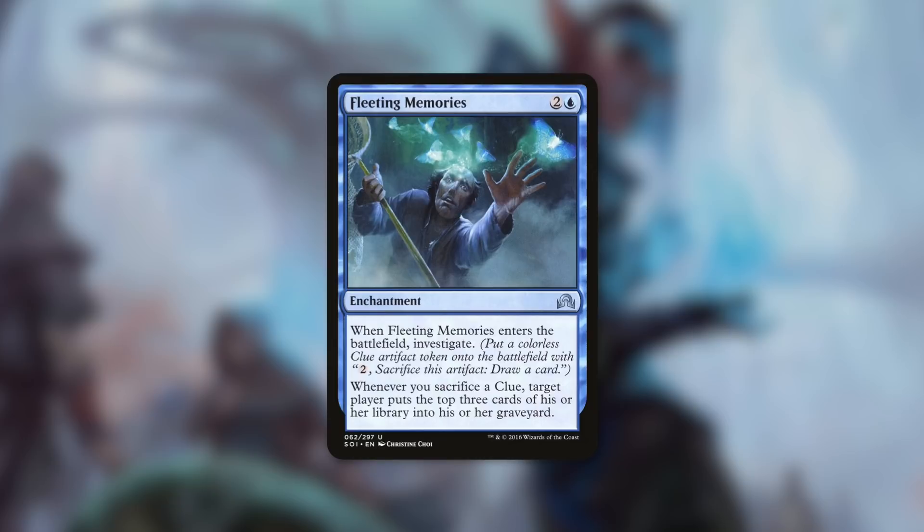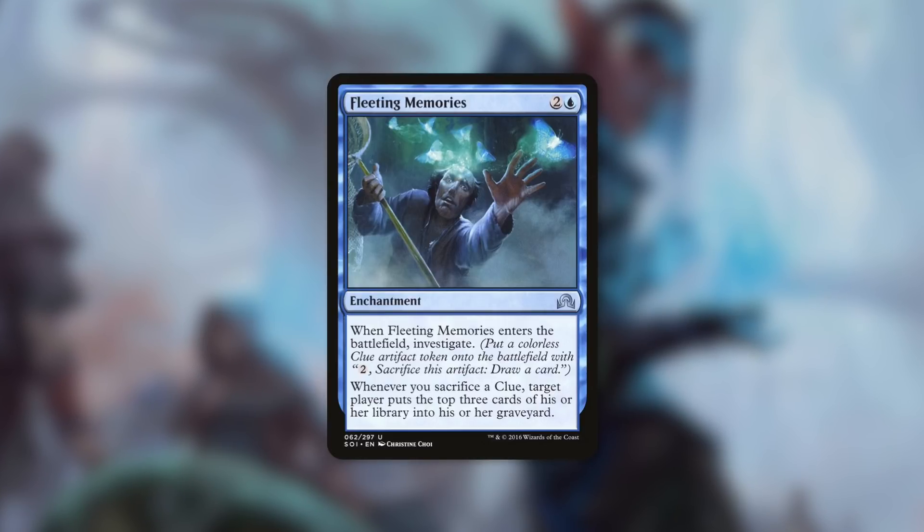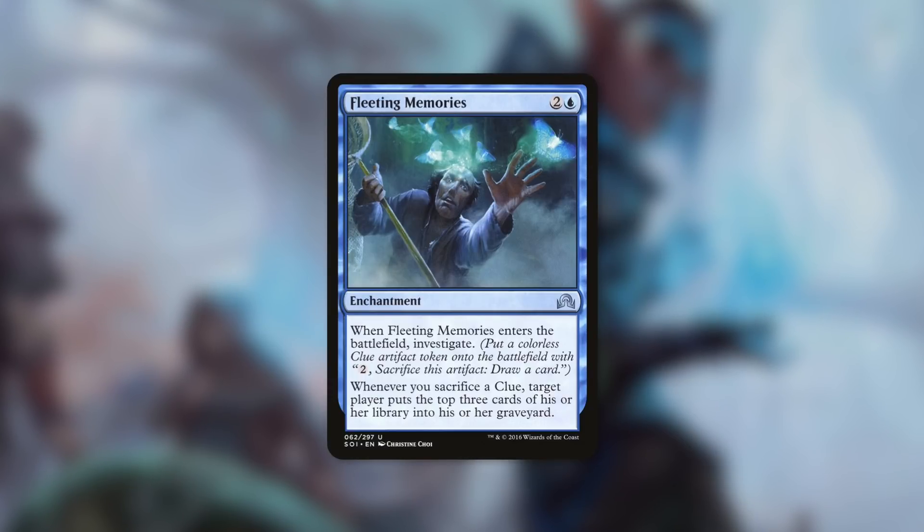Finally, let's talk about Fleeting Memories, which says when it enters the battlefield, investigate. And whenever you sacrifice a clue, target player puts the top three cards of their library into their graveyard. This one's only going to make us one clue, but it can be very impactful. With the amount of clues you're going to be sacrificing in this deck, you can mill someone out pretty quickly. It can also help when figuring out what someone else has in their deck — if you haven't played against an opponent before, milling them lets you see what cards hit their graveyard and whether they could be a good target for your commander.